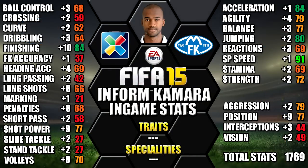Looking at his in-game stats, he stands out with 91 sprint speed, 84 acceleration, 84 finishing, 80 jumping and 79 agility. We've also included all the upgrades over his non-inform as a comparison, so you can see each individual stat upgrade — you can always pause for a closer look.